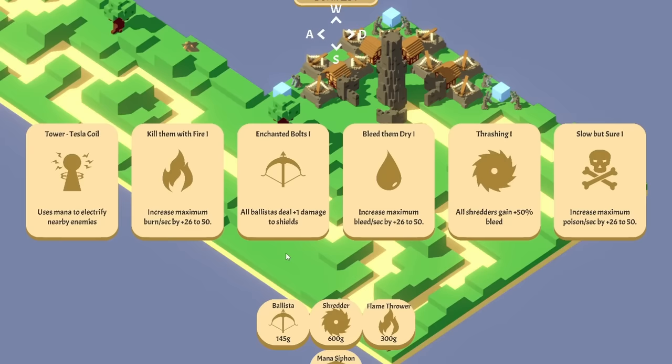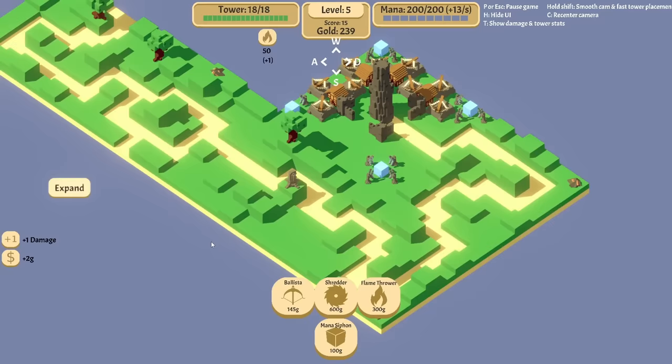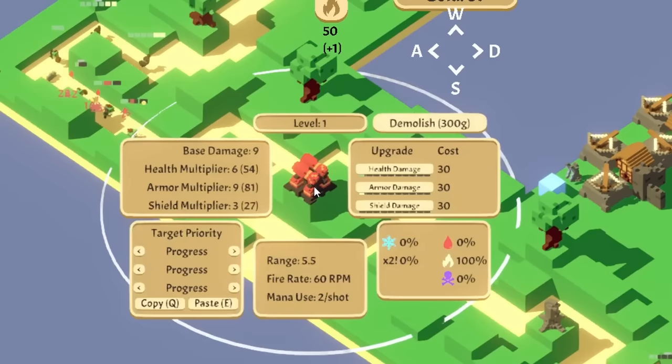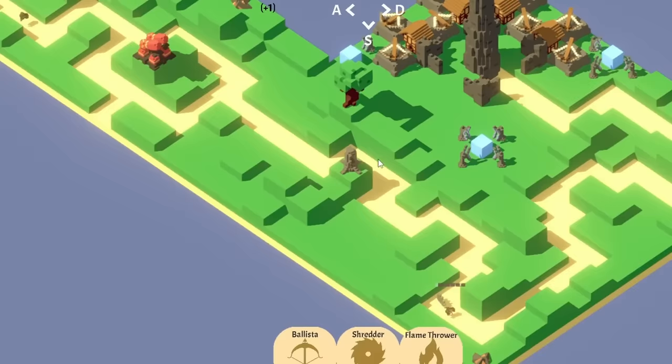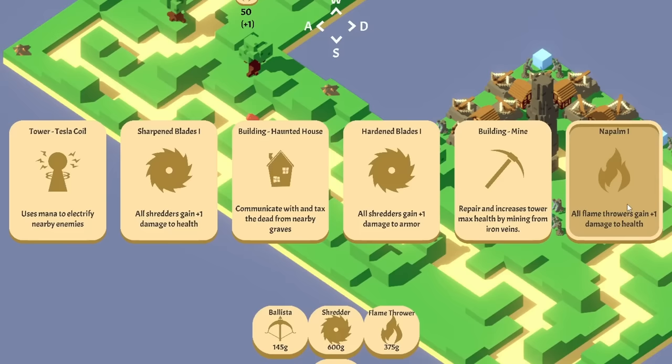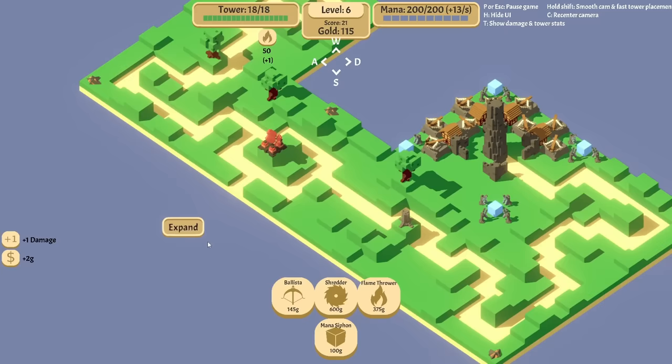Interesting — not sure where to go with this. Maximum burn per second, that's a faster damage over time. It didn't turn to the right; I was hoping it would. So let's put a flamethrower right on top of this — it'll have a huge radius that should be able to melt everything as it walks by. We have plenty of mana regeneration and we can start upgrading this to do more armor damage, and this boy to do more health damage. More damage to health — that's kind of cool. I want the shredders to do damage to health and the napalm to do damage to armor, so we'll do the sharpened blades here.